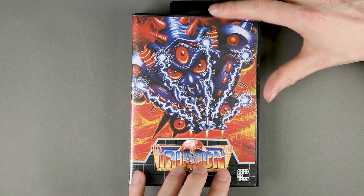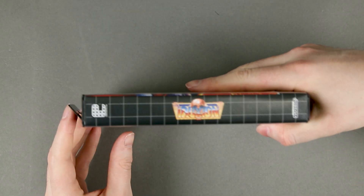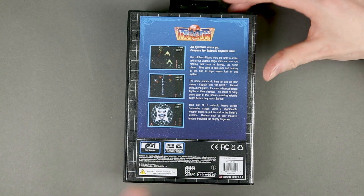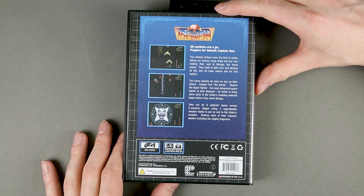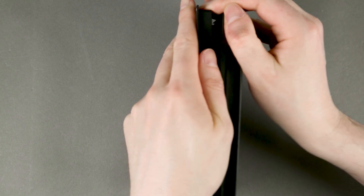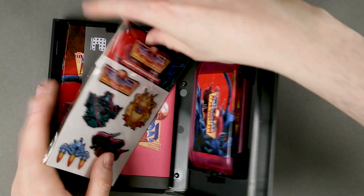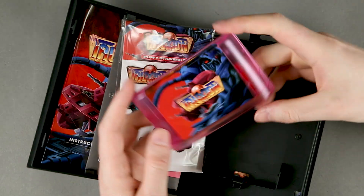We have the logo of the game and the main illustration. On the back there are technical details and the usual three screenshots, which were in vogue even back in the day. And here is the game cartridge.